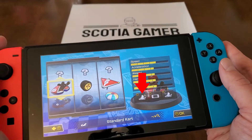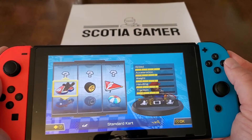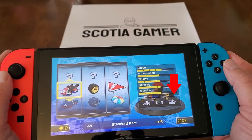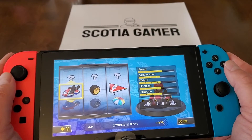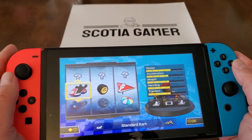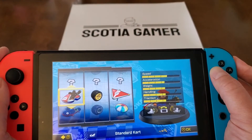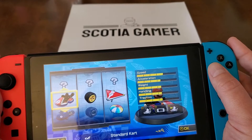The first option is Smart Steering. The second is Gyroscopic or Tilt Controls, and the third is Auto Accelerate. The first of these options is on in a new file, and I think that's what trips up a lot of people, but the others could easily get turned on accidentally. L turns Smart Steering on and off, Y turns Gyroscopic controls on and off, and R turns Auto Accelerate on and off.